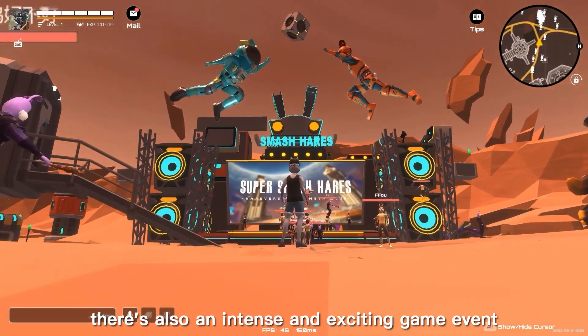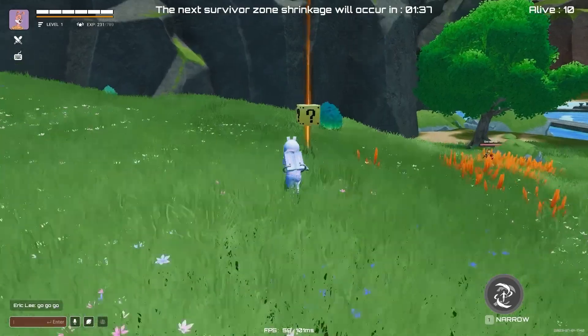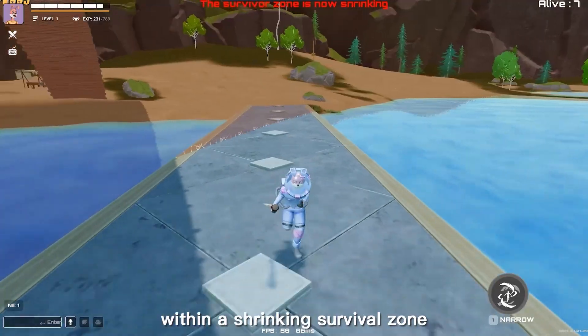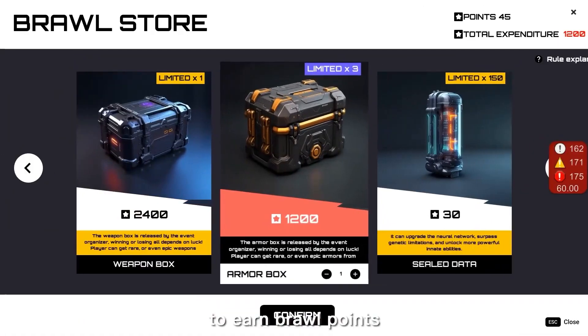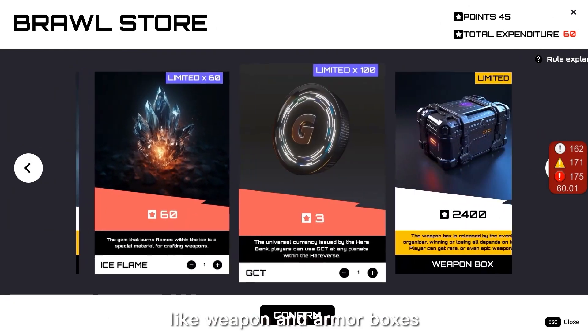There's also an intense and exciting game event called Super Smash Hairs. Players will fight each other within a shrinking survival zone, competing for treasure chests. Come play the Super Smash Hairs game to earn Brawl Points, which can be exchanged for rare items like weapon and armor boxes.